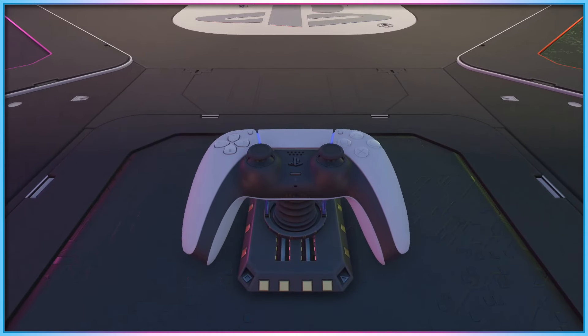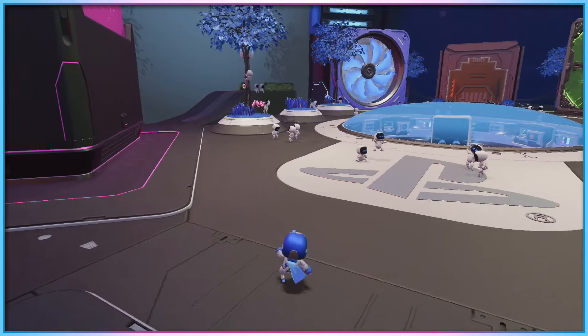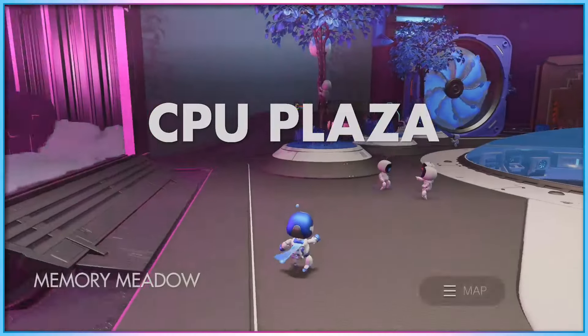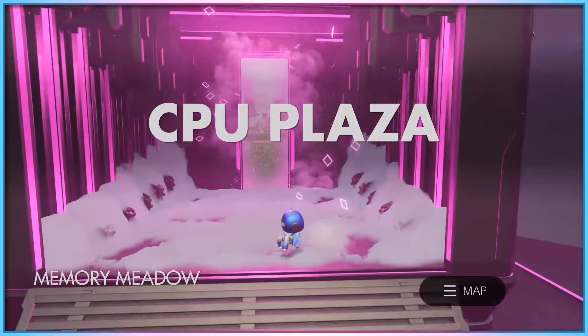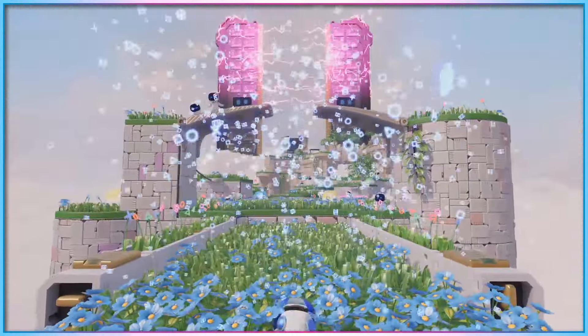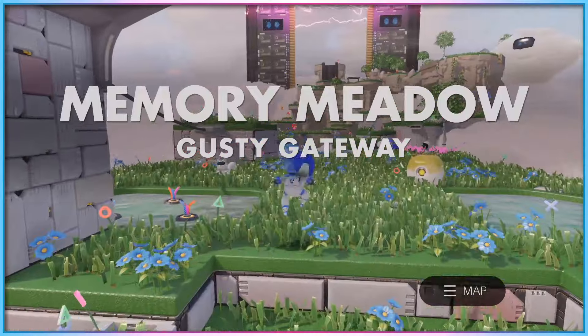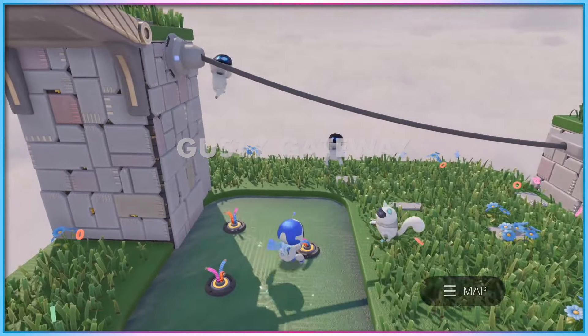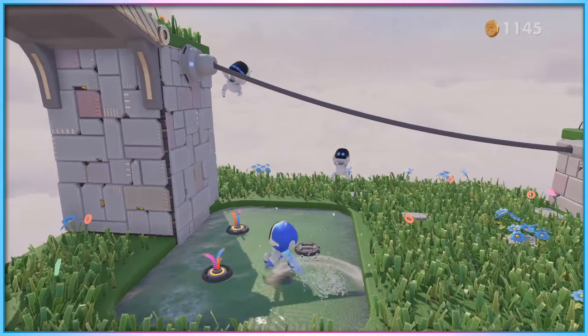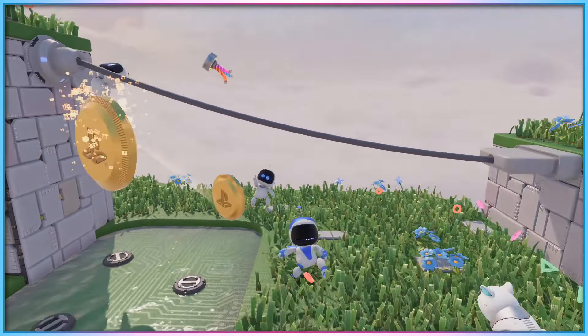Astro's Playroom, a free pack-in title for the PlayStation 5, is admittedly short, but regardless has managed to be one of my favourite exclusive experiences on the console in the four years since it originally released. A charmingly tactile 3D platformer that made use of controller rumble, speaker audio, and adaptive trigger functionality to great effect, the game was a charming love letter to PlayStation's first party software and hardware history, all wrapped up in a colourful collectathon platformer.